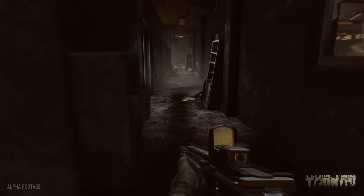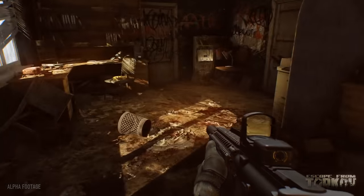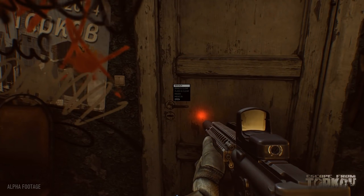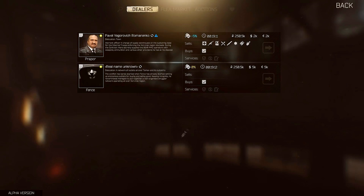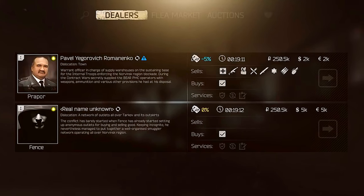Now let's get onto the trading. There were a few brief seconds of the trading system in the gameplay as well, and it shows at least the layout for it. It looks daunting from the outset, but I've had a good look at it and I think I understand it well enough now. Be aware this is all literally taken from five seconds of on-screen footage, so really I'm taking a lot of this at face value, but it still gives us quite a bit of insight into what the devs at Battlestate have created when it comes to trading in Escape from Tarkov. You can see there are three different tabs at the top: Dealers, Flea Market, and Auctions. I have no information on how the flea market or auctions will work — there's no footage of those systems here — but the next few frames will give us a look at the Dealers.